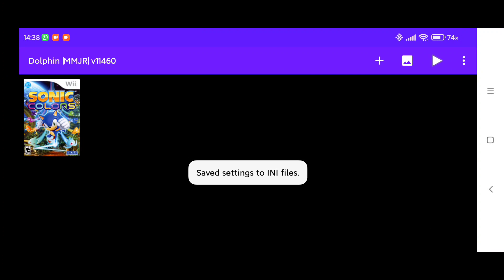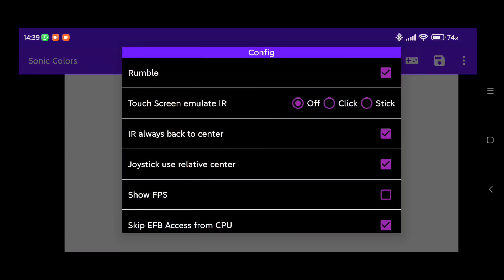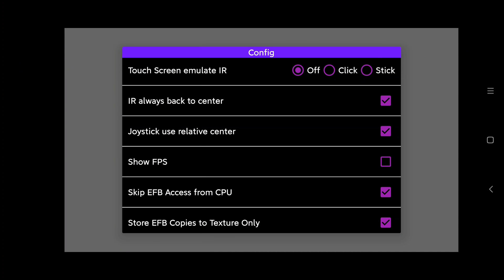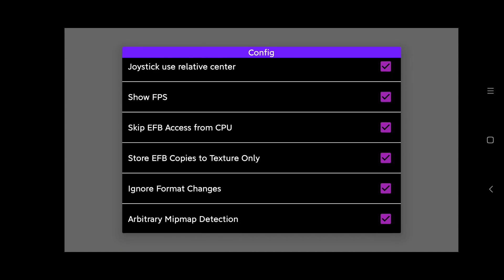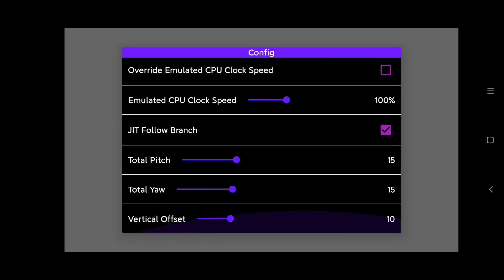Now that we have applied the optimal settings for Dolphin MMJR, let's test it out with Sonic Colors. Make sure to open the in-game settings menu and check if skip sync on idle is disabled and immediately present XFB is enabled. If that's not the case, make sure to correct it.